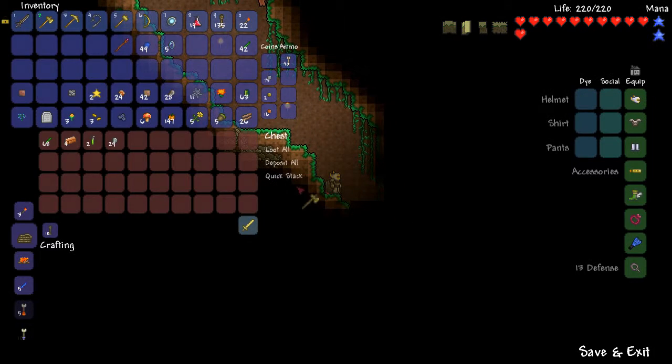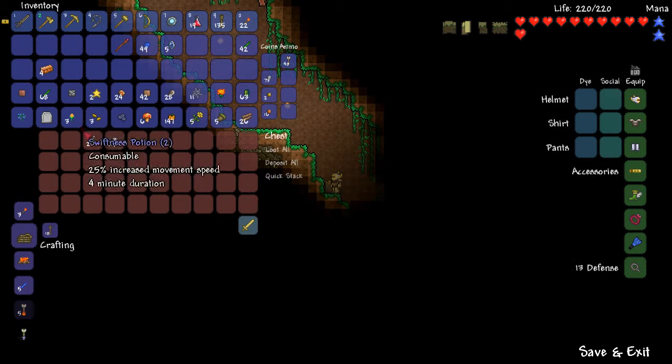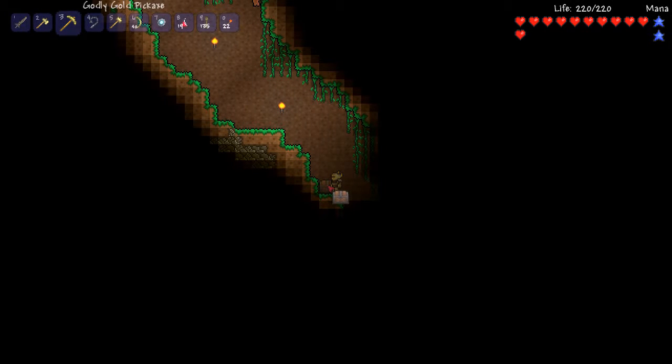There's so much I just did not know. Chest. Wow, glow sticks — this is shit stuff. Swiftness potions, alright. Shit stuff, but literally, I just get excited by finding these little bits and bobs. We're going to pick up this chest as well though.